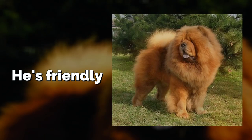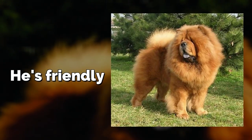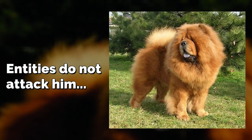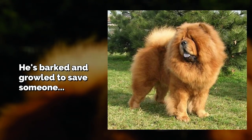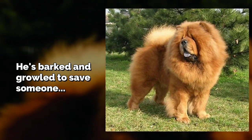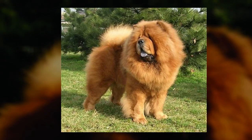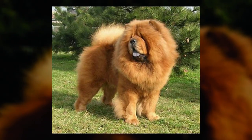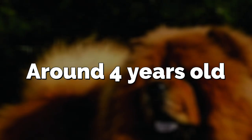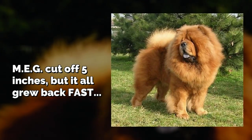The good news is that Rasputin is friendly and acts very similarly to dogs from real life. He'll follow you around if he wants to, and he seems impervious to other entities — none of them even try to attack him; in fact they all run away. There's even been a report that he's barked and growled to scare away entities, saving a person he had bonded with. So if you form a bond with him he'll protect you. He's a Chow Chow and is apparently around four years old, but his hair is the weirdest thing — someone cut off five inches of it and it all grew back within an hour.